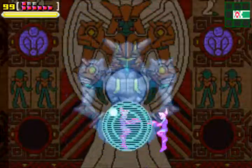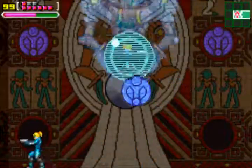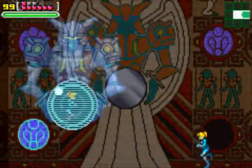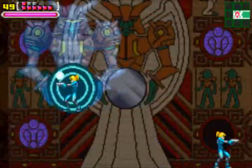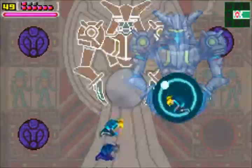When there is no drawing in the orb — as you can see there is Samus in it — if you shoot the orb when Samus is in it, then you deal damage to yourself basically.